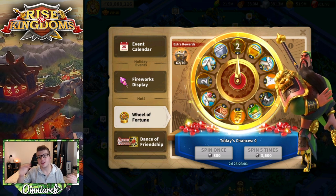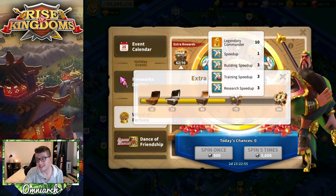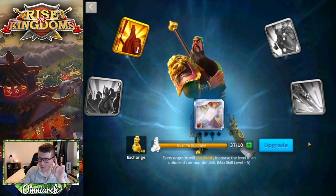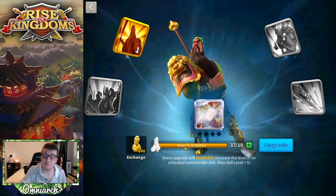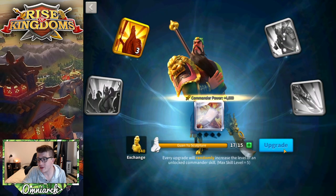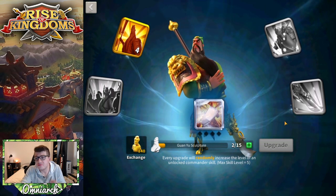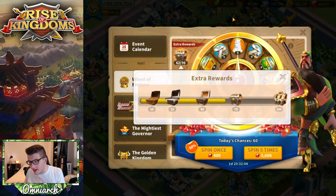We've spun the wheel 62 times. We're going to stop at 100 because the value per spin drops off a lot after you use up all the extra rewards. We do get 25 sculptures there so we'll stop around 100 to 104. We got 34 Guan Yu sculptures plus however many universals. Let's go ahead and put some skills on him — we get the first skill to level 4 off the first day of the wheel. I'll take it! Hopefully by tomorrow we'll get him further along.